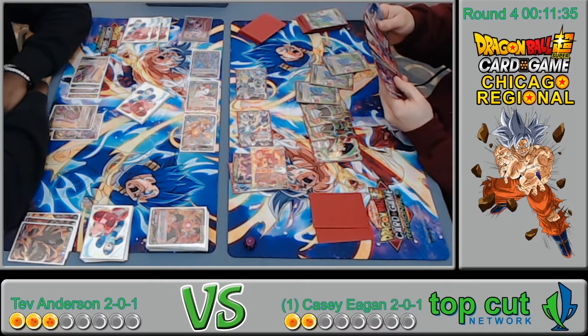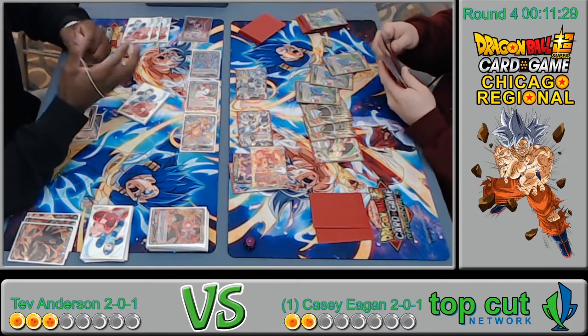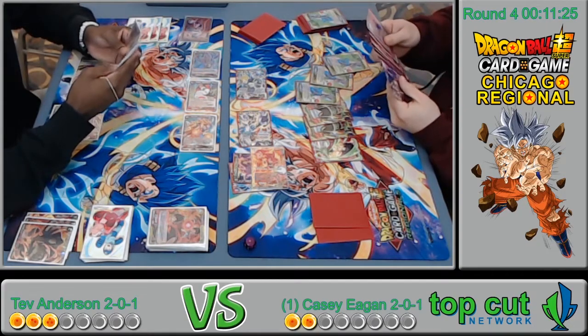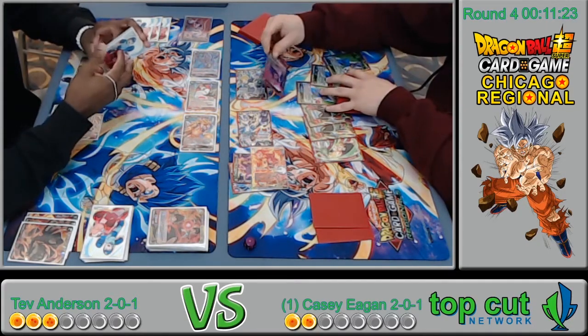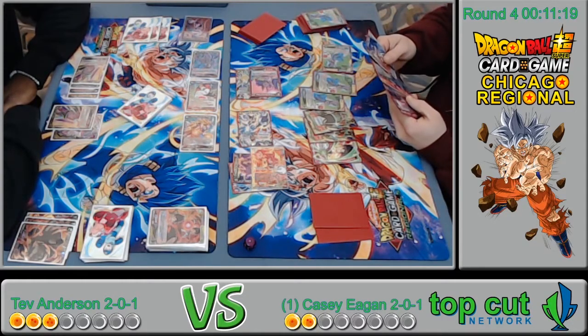Draw one, top one — but he gets to dig into his deck for those kill cards he desperately needs. Did he see the SCR? If he sees the secret rare he just drops it instantly. Double strike! What's he doing here — double strike 29k.